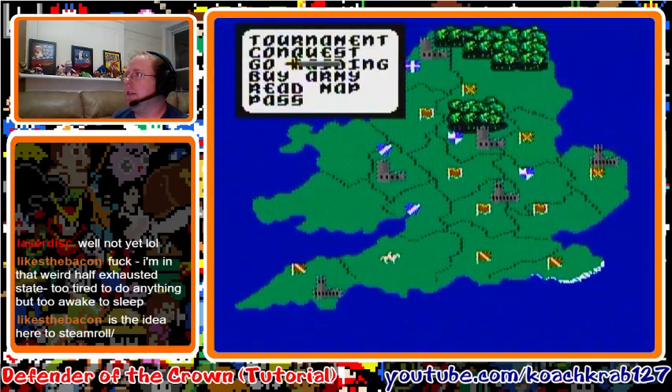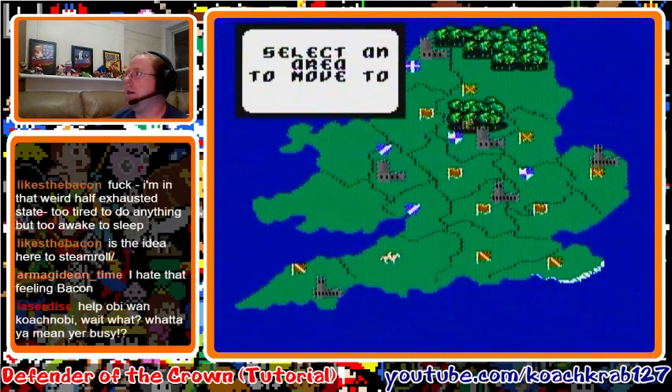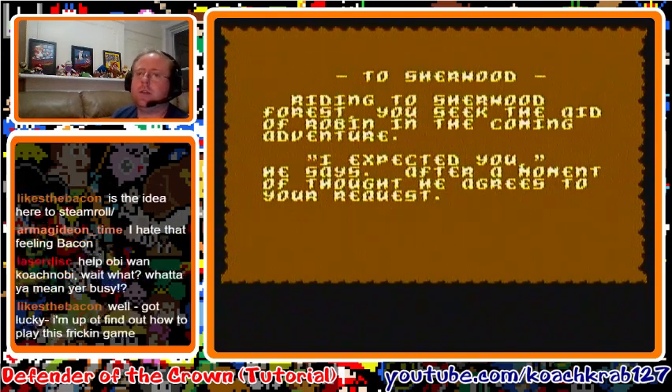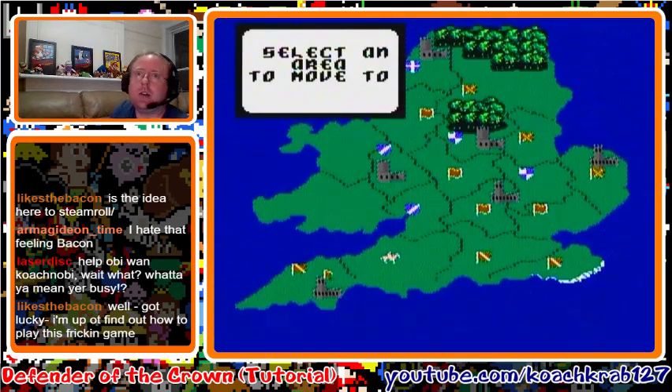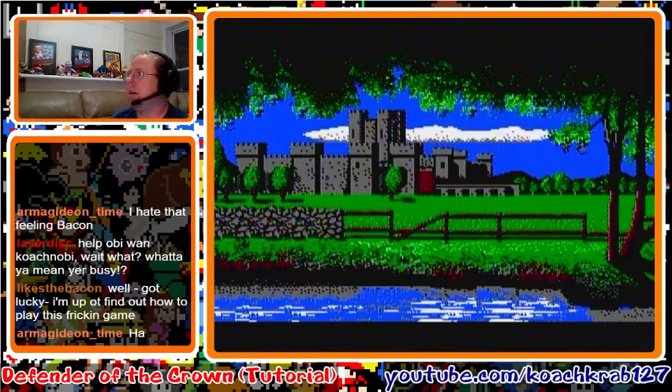Next — and this is really important — choose conquest again, move army. You can come up to Sherwood Forest and seek help from Robin Hood. Click on Sherwood Forest, visit Robin Hood, and he says 'I expected you.' He's going to give you some help — it raises your leadership or morale. I'm not exactly sure how it works, but I know it does work. I don't question the strategies, I just execute them. After talking to Robin Hood, click on this province to attack the castle.